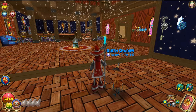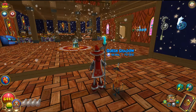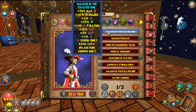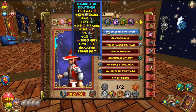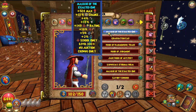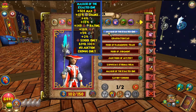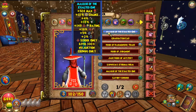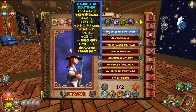Starting from the hat — I use the Malistaire hat because it's the best hat in the game for Balance. It gives a lot of health, power pip chance, accuracy, resistance, damage, shadow pips, and the critical is okay too. You don't need that much critical.